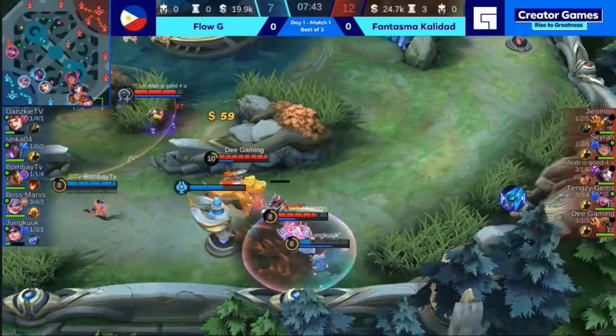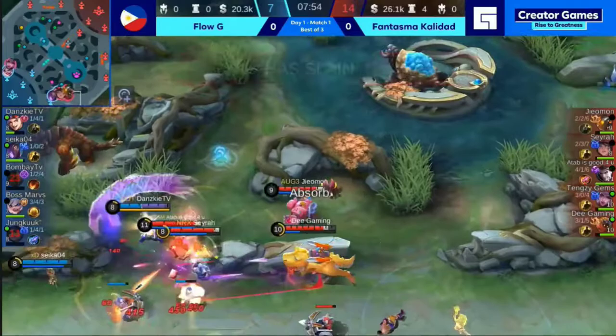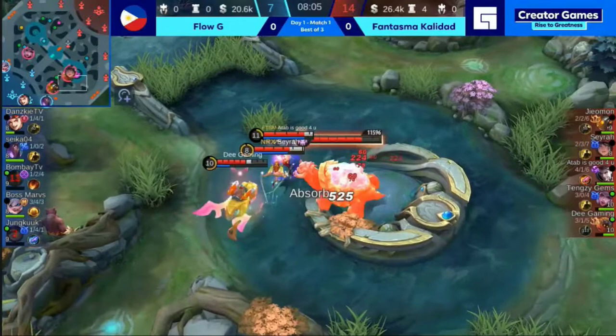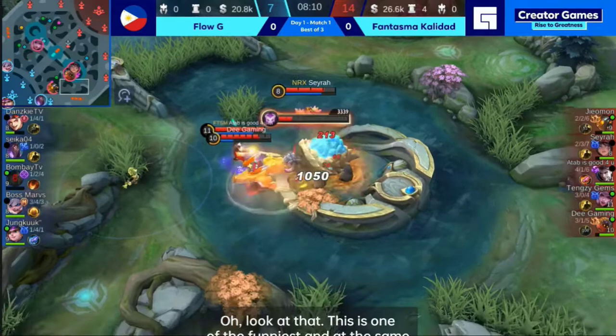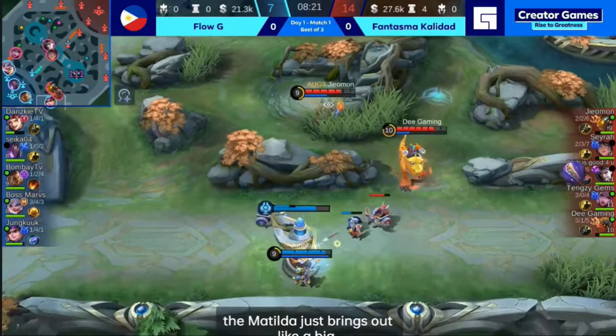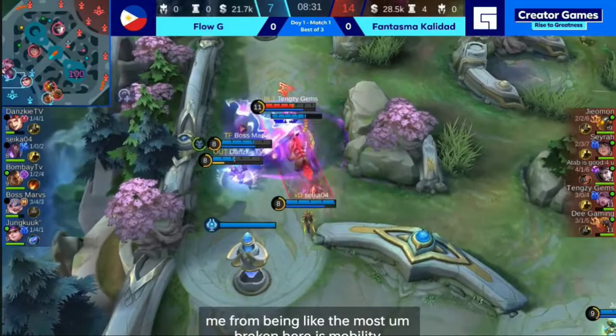Now they want to push — I think they will try to corral Jungkook in here, and I think it's already checkmate. Bombay going in there trying to help — he might get punished. Circling Eagle on to the Paquito, everything used to take that Paquito down. It's a big prize at this point because you can push out the mid lane tower or go for the turtle — Fantasma Calidad decide to go for the turtle. This is one of the funniest and most broken combinations — Mathilda and Barats together. That dash from the Mathilda just breaks out like a big massive dinosaur, and the only thing stopping Barats from being the most broken hero is mobility — with the speed provided by Mathilda, it's a match made in heaven.